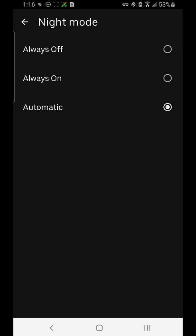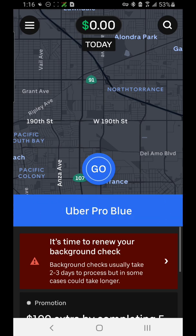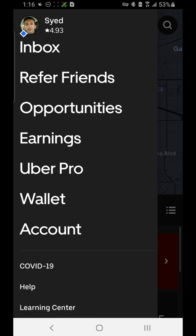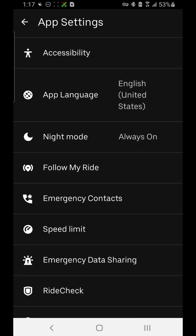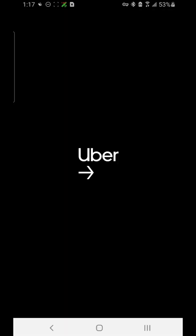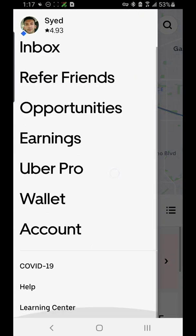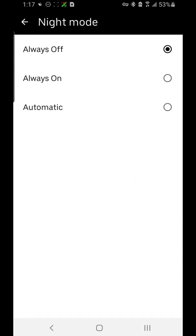Night Mode can be set to automatic, always on, or always off. It changes the contrast of the screen for night or day. You can see it change the contrast right here. If you set it to automatic, it will change according to the time of day.